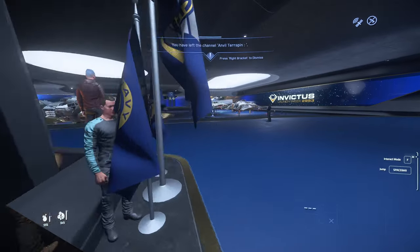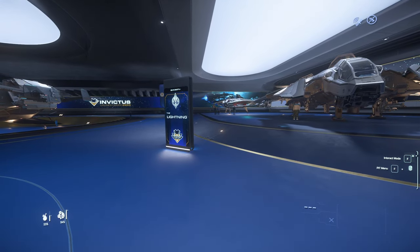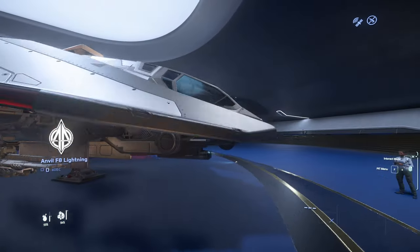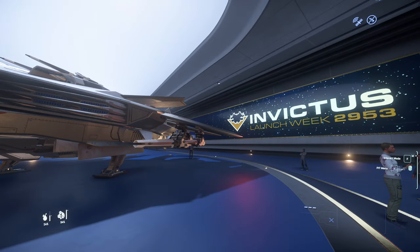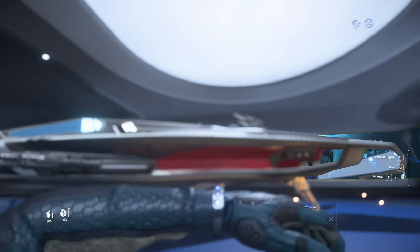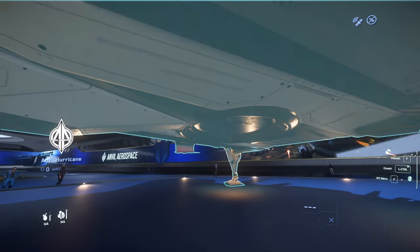We'll skip forward to the Lightning. You can't rent this ship, and I don't think you can buy it — it's not flyable in game yet. Although you can sneakily shoot an NPC pilot with a gun, steal the ship, and then fly around in it. There's the Hurricane. It's got a man-operated turret on the top. Apparently this ship isn't quite nimble enough solo, but if you get someone in that turret you can deal a lot of damage.